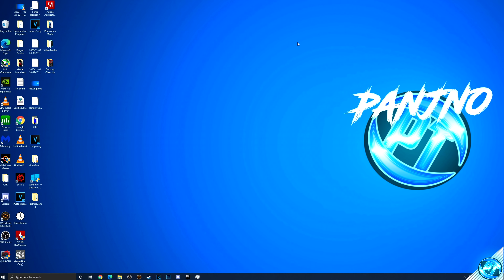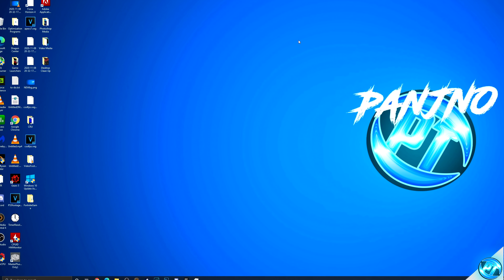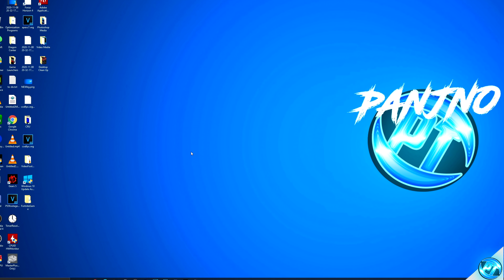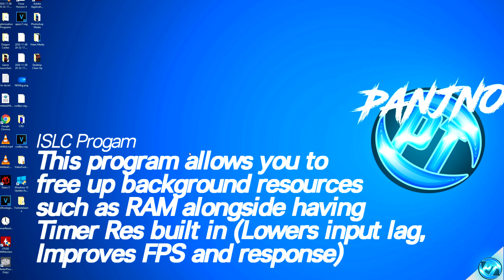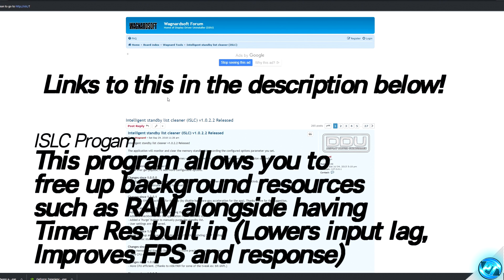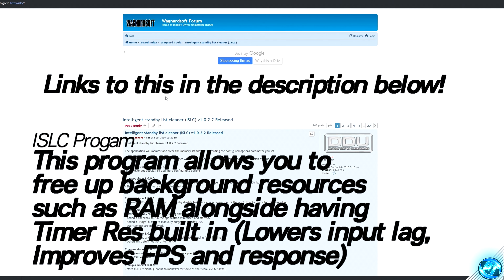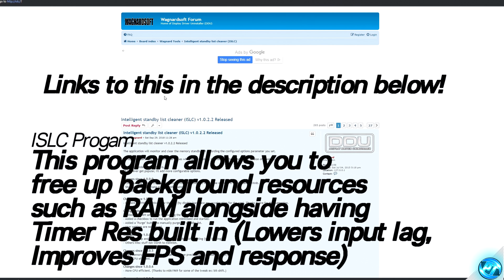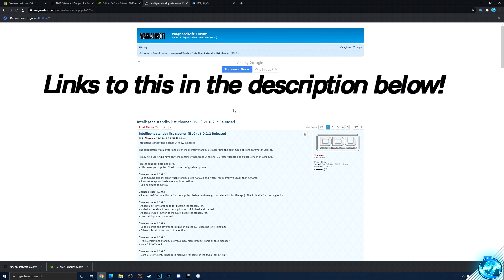Before we jump into the game, we're going to be applying one of, if not the best optimization in this entire video. This comes in the form of the Intelligent Standby List Cleaner program, or ISLC. This features the widely recommended time resolution application, but it also features a secondary feature set which can keep a reserved pool of RAM open in the background so you're not running into any RAM bottlenecks or all of your system memory being used at once. Navigate down to the ISLC link in the description below.